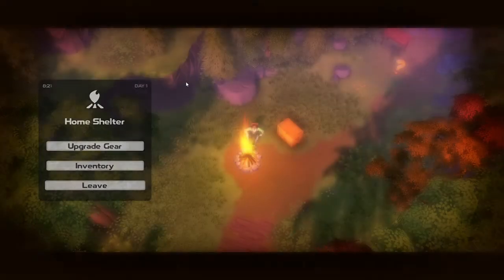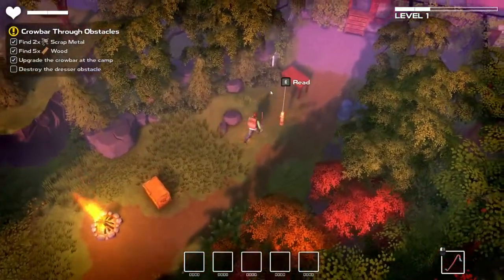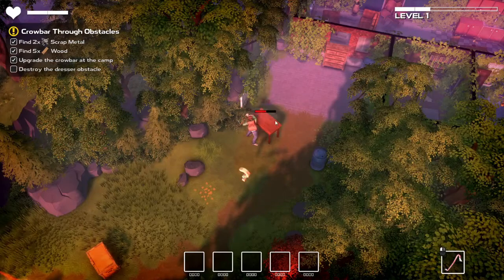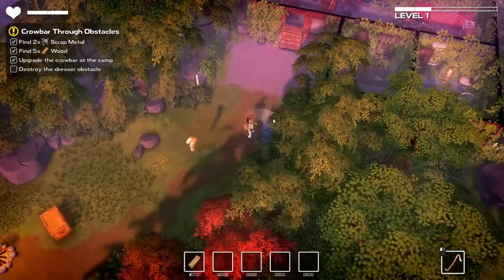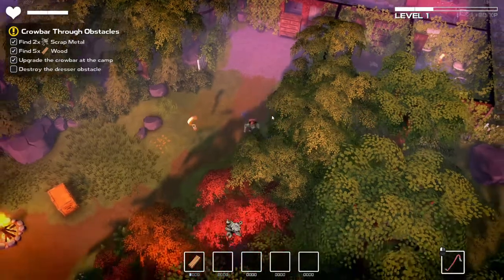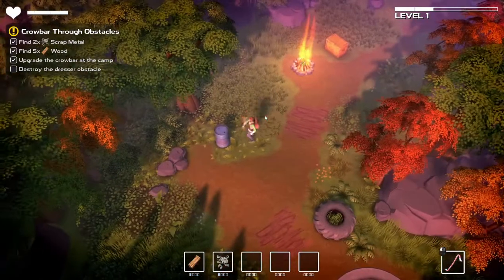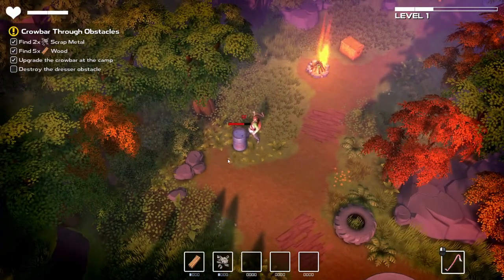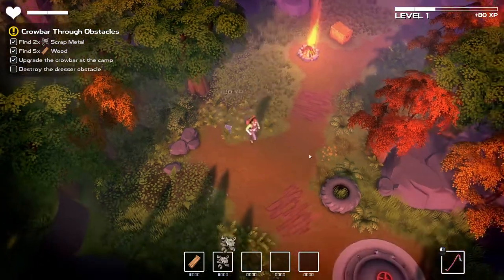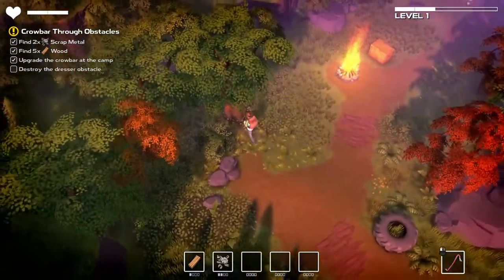And upgrade our crowbar. Apparently spacebar rolls. Can we destroy the table now? Yes, we can. And so we get some more wood. I wonder if we can crit against things we wouldn't normally be able to break. So it's going to strike at the area that we point to. What about this tire? Can't damage it with this tool, so we're going to need to find another tool.